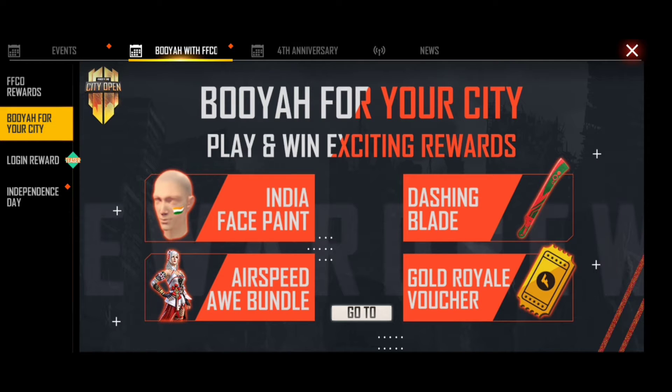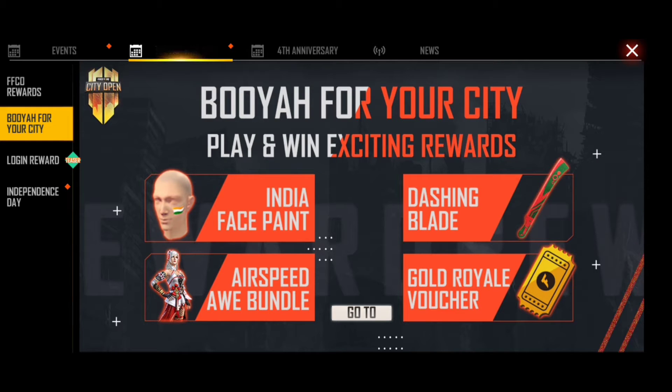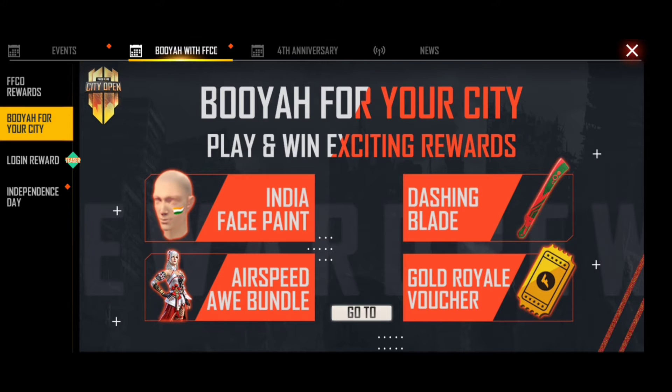Buy for your city, play and win exciting rewards! It is free to get the India flag face paint. It is free to get the female costume. It is free to get the currywetra skin. It is free to get the gold rai. It is open to the touchpad - it is free to share.